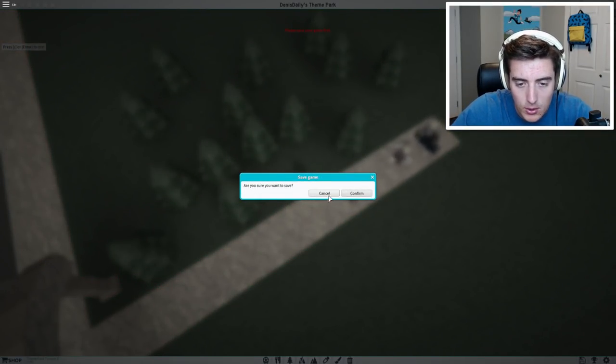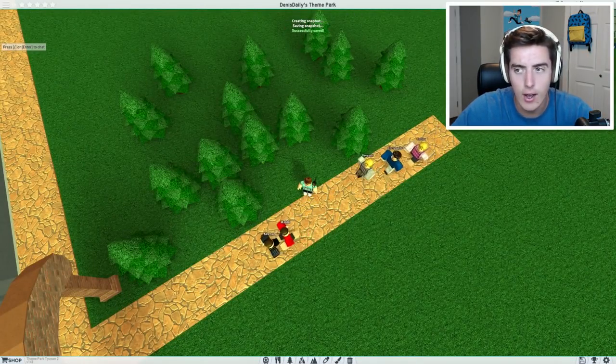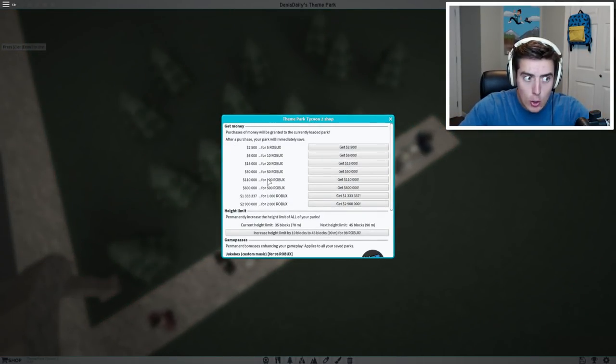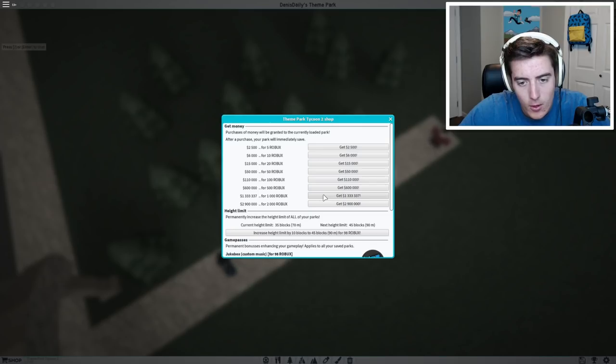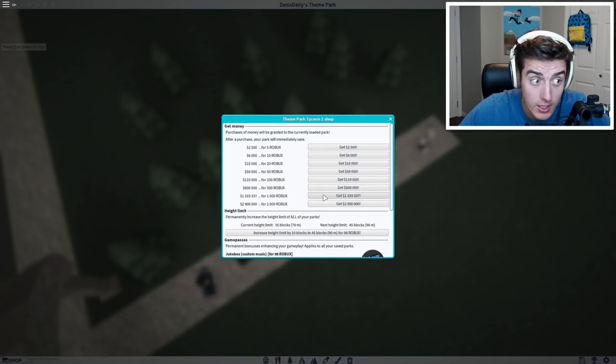Please save your park before doing this — confirm. Now how do I get money? 2.9 million is a tooth house in Robux — wow. Man, 1337 — that's an elite amount for it without Robux. That's crazy.